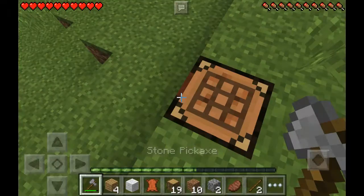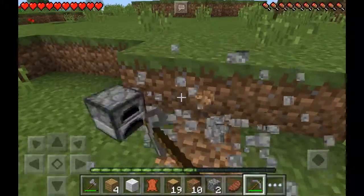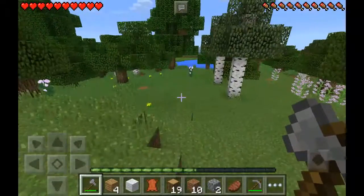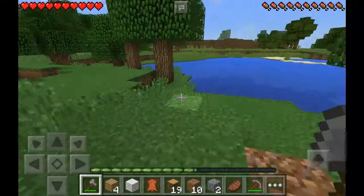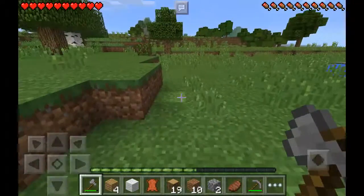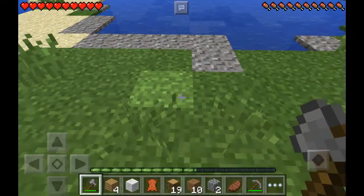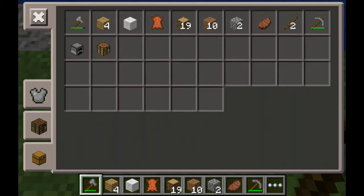We need to use the pickaxe to get this furnace, and we need the crafting table. Let's move. This little lake is the perfect place for a home — just waking up in the morning and seeing a beautiful lake. Let's start building right here.